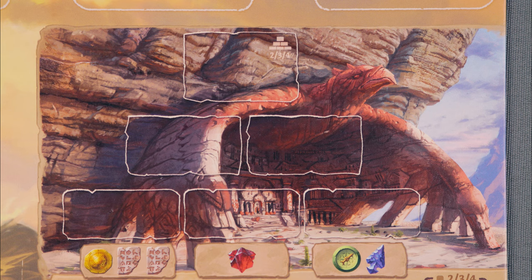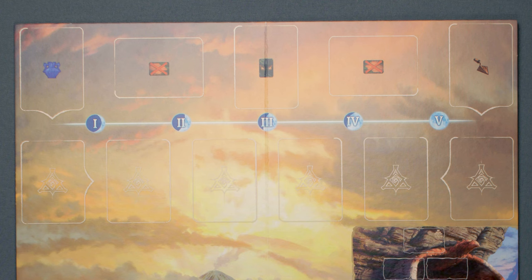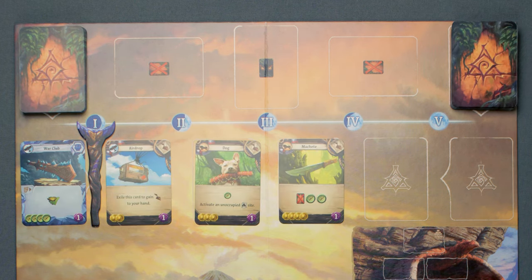Setup! For your first game, use the bird temple side of the main board. The more advanced snake temple will be explained later in this video. Place the moon staff at the first position. Shuffle the artifact and item decks, then deal 1 artifact to the left of the moon staff and 5 items to the right.